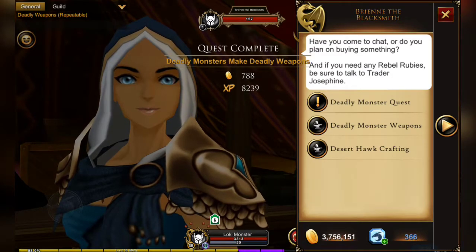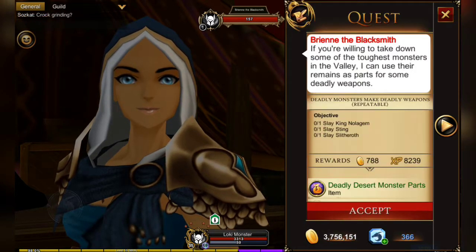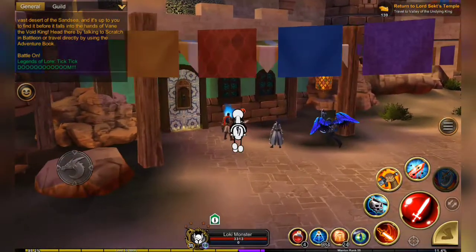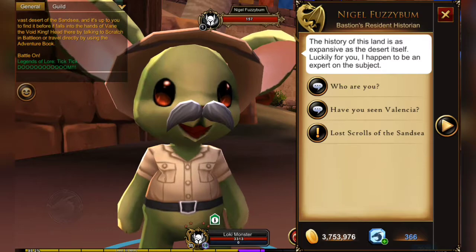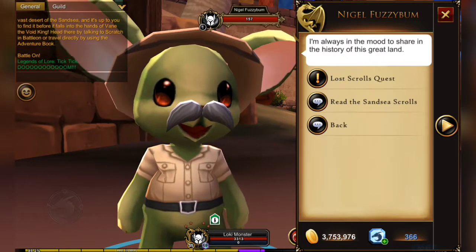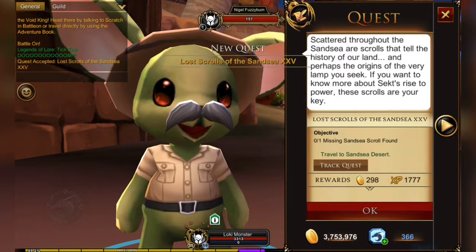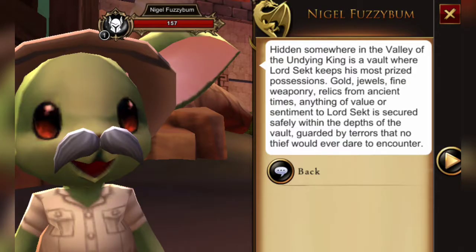There is one more quest that has appeared - it's a continuation of the Sansi story. Just run to Bastion and go see Nigel in front of his office. He has another lossy scrolls quest with three scrolls, and the final scroll will reveal that somewhere hidden in the valley of the undying king is a vault with hidden treasure.